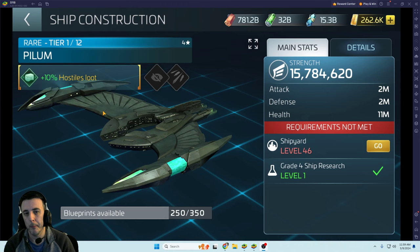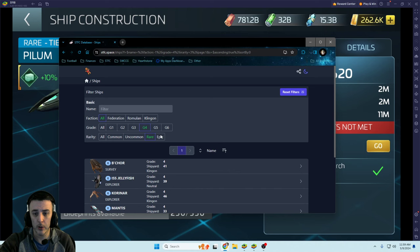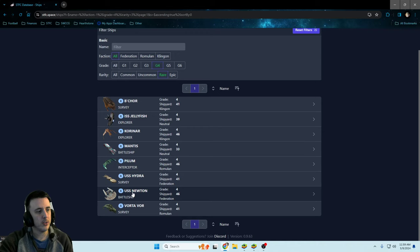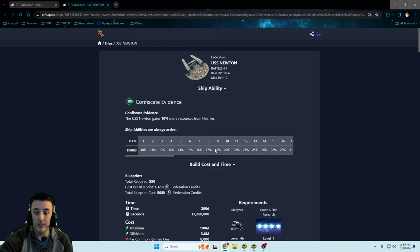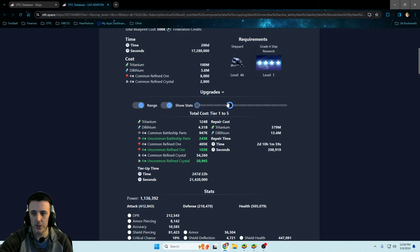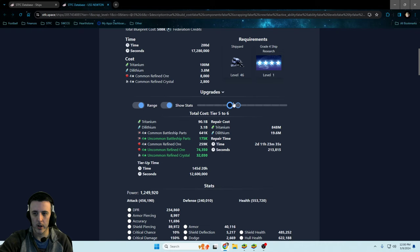I chose the Pilum over the other 46 rare ships. You do have a couple of options between the Coronar, the Pilum, or the Newton. Personally, because you have to spend so much rare ore upgrading buildings just to get to 46, I've always said the Newton doesn't feel like a good choice. The Newton requires a tremendous amount of rare ore to upgrade. Going from tier six to seven requires quite a bit, and you'll get capped at tier four or five pretty quickly, since you're spending both rare and uncommon ore on buildings.